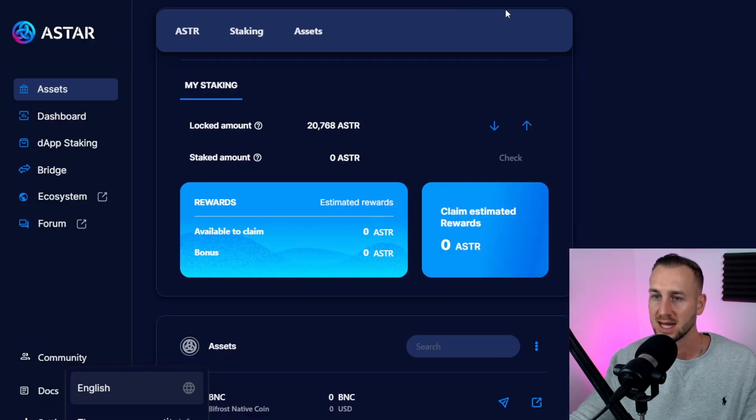This is the actual portal — I'll leave a link below. If you've been on this channel for a while, we got involved with Astar before it even launched: we used the Polkadot.js wallet, parked some ETH, did a lock drop, and got some tokens for free. That was about three years ago now. As you can see on the dashboard, we have around 20,000 and change Astar tokens.